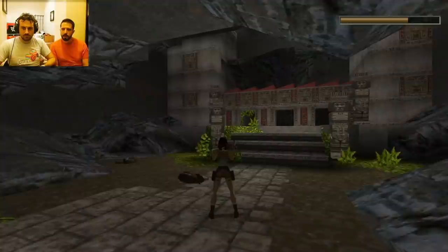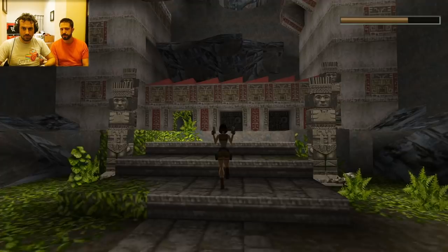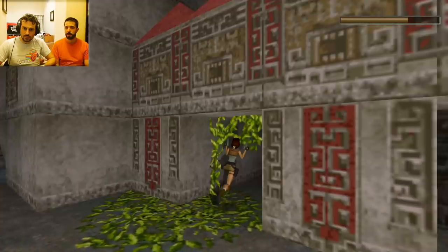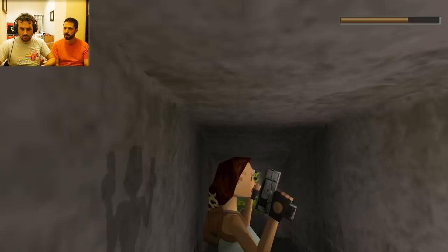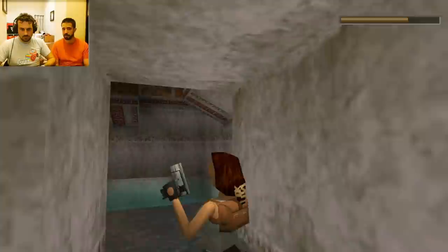Interestingly, where you're at now — this is called the City of Vilcabamba, which I'm pretty sure according to mythology is the lost city of Zed, and is effectively Paititi from Shadow of the Tomb Raider — what she was looking for in that game. Unless Vilcabamba is actually a different place to the lost city of Zed, or maybe they're similar myths.